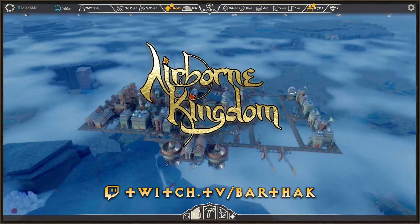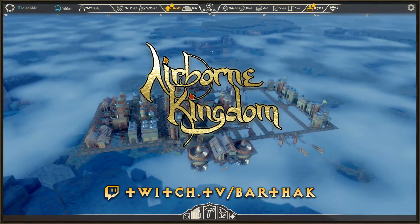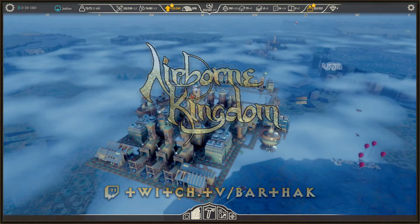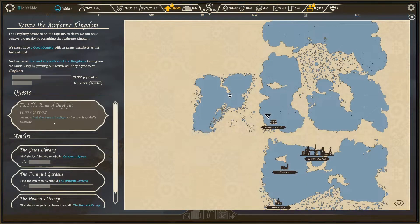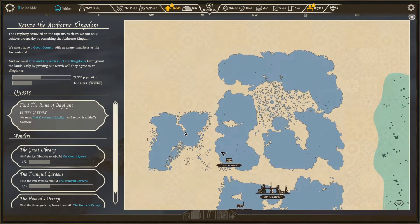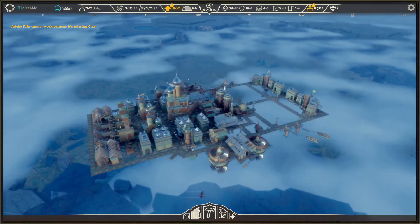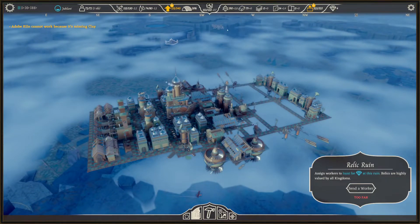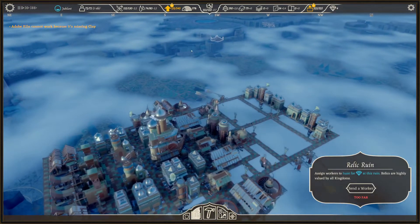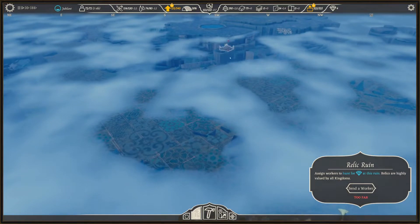Hello and welcome to the next episode of Airborne Kingdom. We are continuing where we left off. Last episode we decided to go towards this unknown kingdom to collect a second quest — we already have one. We must find the ruin of daylight, which is all the way up here. While flying there we're going to stop at another kingdom, but first I'm seeing a relic ruin and we kind of need relics, so let's go there first.